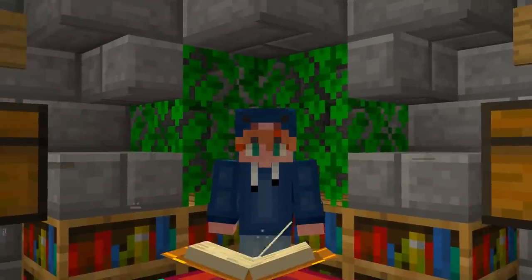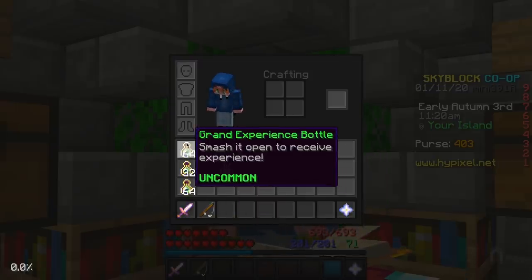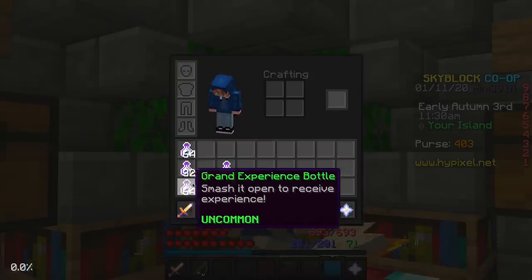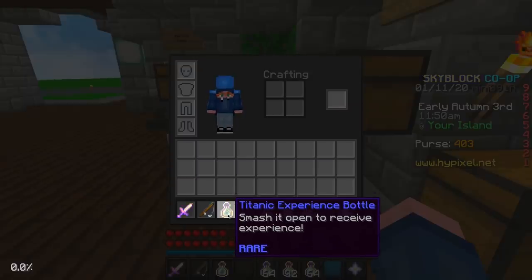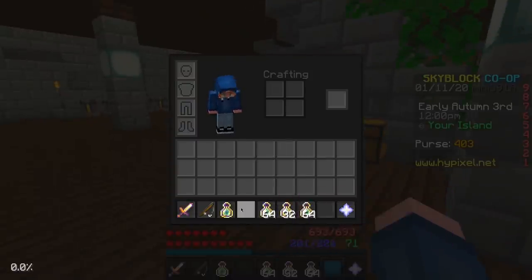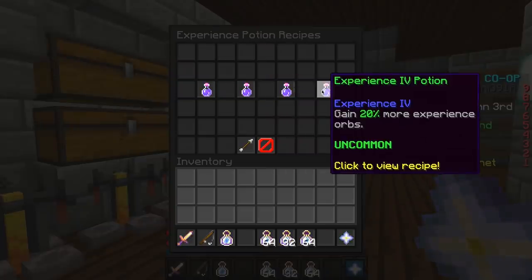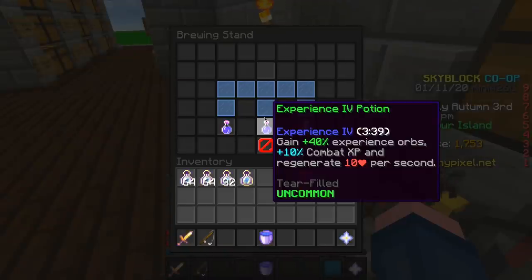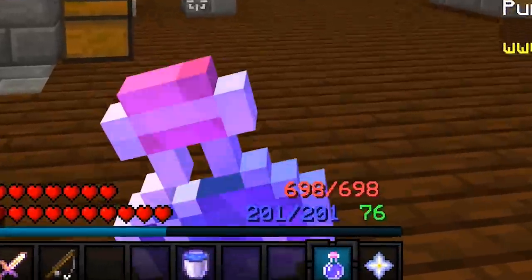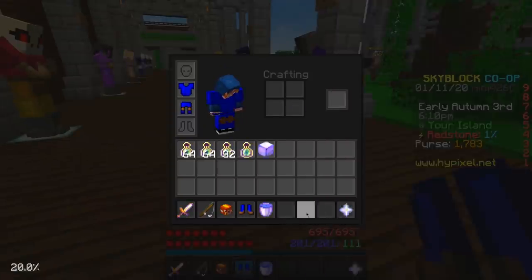I acquired 161 items: one titanic experience bottle and 160 grand experience bottles. It costs the exact same amount of lapis to make 160 grand as it does one titanic. I've always wondered which is better, so I'm going to splash all the grands, see how much XP I get, then splash the titanic. To make things interesting, I'll use an experience four potion for 40 more experience orbs. That is a lot of experience orbs — though I think experience four only helps with ores.